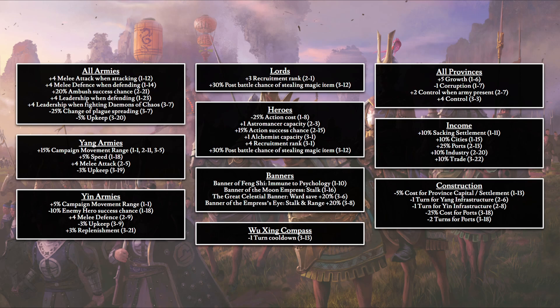For lords: plus 3 recruitment rank and plus 30% post-battle chance of stealing magic items. For heroes — alchemists and astromancers: minus 25% action cost, plus 1 capacity to astromancers, plus 1 capacity to alchemists, plus 15% action success chance, plus 4 recruitment rank, and plus 30% post-battle chance of stealing a magic item. We also have access to 4 banners: Banner of Feng Shi giving immunity to psychology, Banner of the Moon Empress giving stalk, the Great Celestial Banner giving 20% ward save, and the Banner of the Empress's Eye giving stalk and 20% range increase.